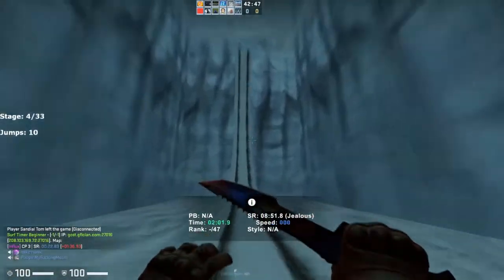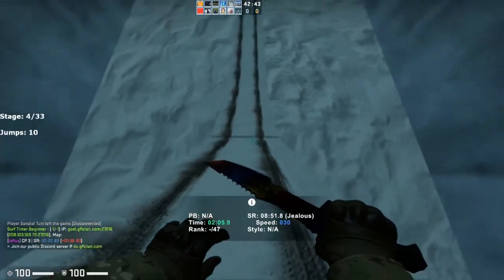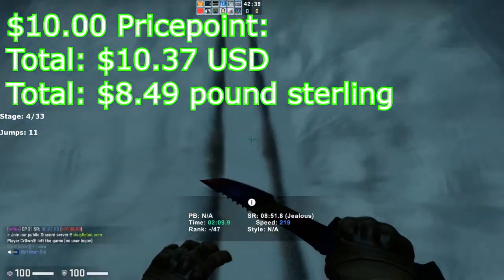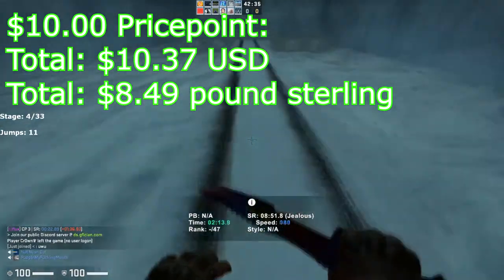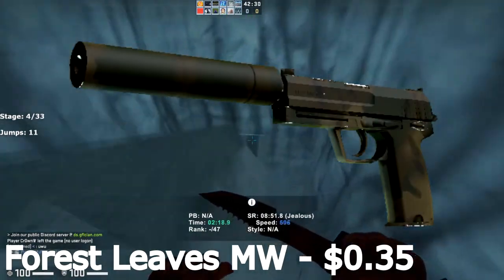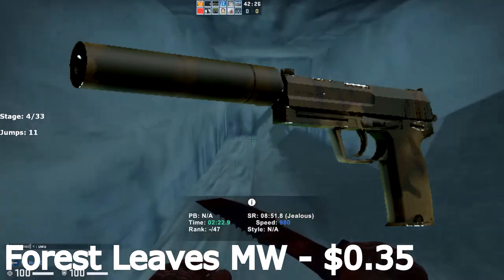All right guys, let's begin with the $10 price point. I do want to point out that it is a little bit impossible to actually get an exact $10 price point that still has some cool playskins mixed in without going a little bit over. So this is actually $10.37 total. Let's start with the pistols. For the USP, I've decided on the Forest Leaves Minimal Wear, which is going to run you $0.35.